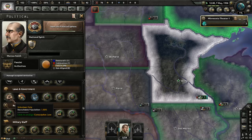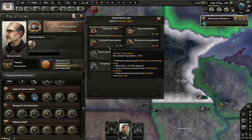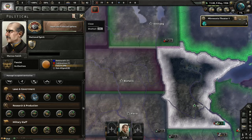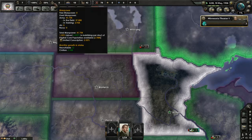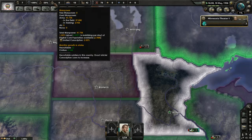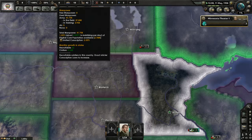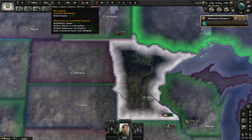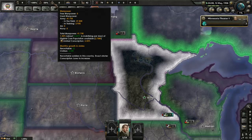What did that do? Did that change anything? Do we have any manpower? That depends on your core population. No, that didn't do a lick of good. My core population is 2.78 million. This is going to be interesting — about 10,000 to 15,000 in manpower.